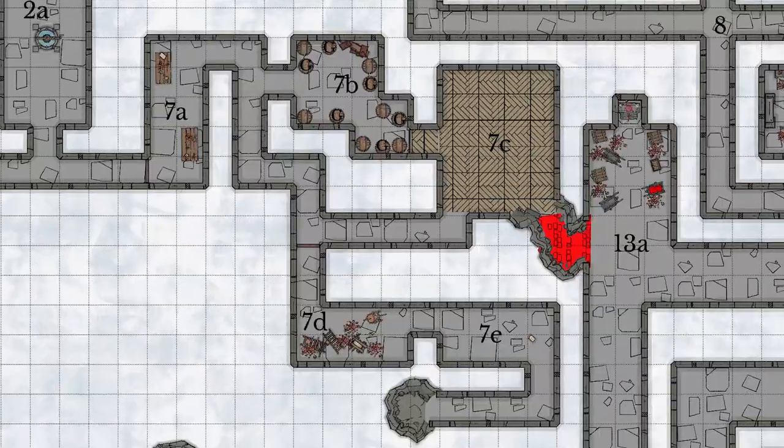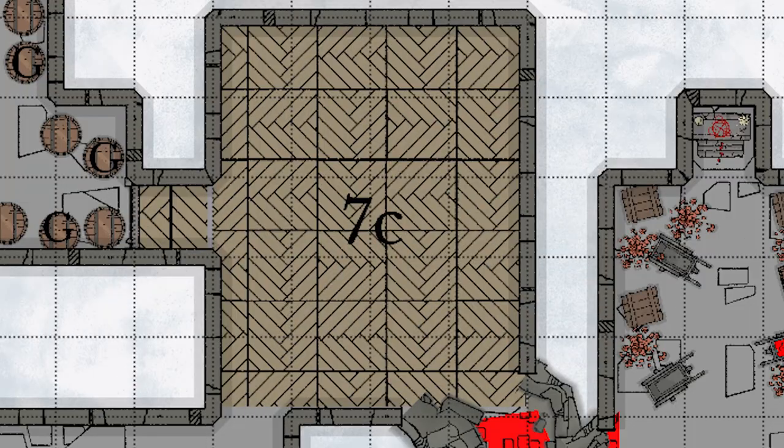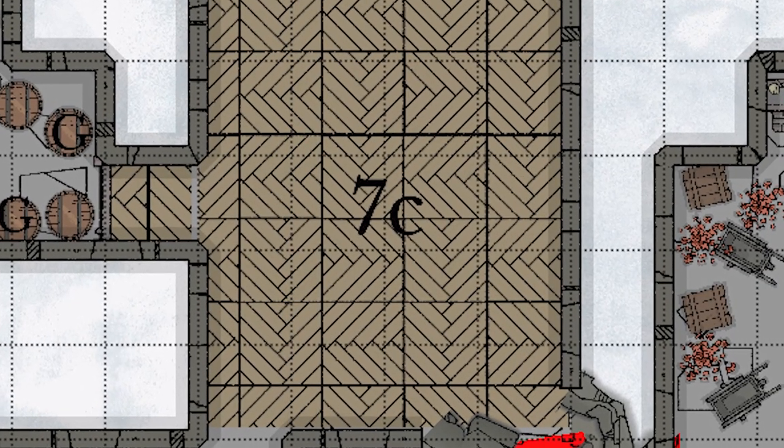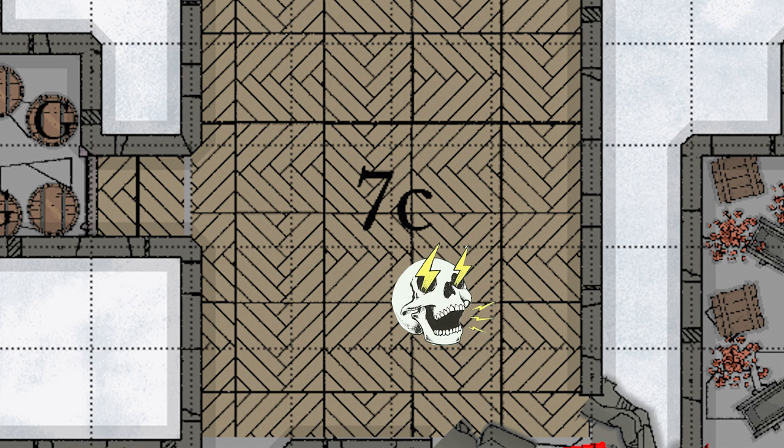Down in area 7, we have another of Halaster's apprentices — Trensia, who like all of them is hopelessly insane. Furthermore, she has this lightning room in 7C and she has been transformed by Halaster at her request into a modified flame skull — she's like a lightning skull — in order to protect this laboratory. I really like the idea of this copper room with the electric floor and this modified lightning skull that Trensia is.